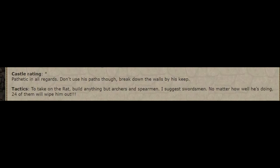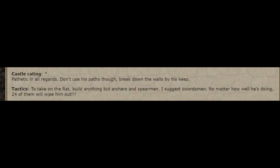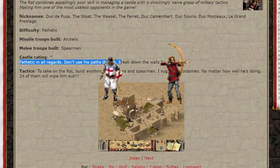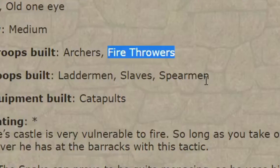Pathetic in all regards. Don't use his paths though, break down the walls by his keep. I'm not sure what it means by not using his paths, but let's continue. To take on the rat, build anything but archers and spearmen. I suggest swordsmen. No matter how well he's doing, 24 of them will wipe him out. Swordsmen are definitely unstoppable against him, but I don't get the archer part. Archers are literally the best units against rat, so you definitely should make a lot of them against him.